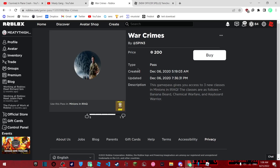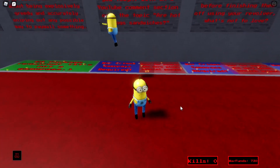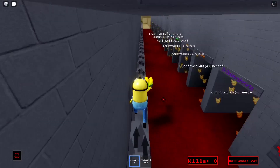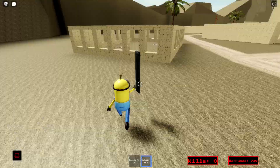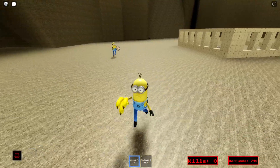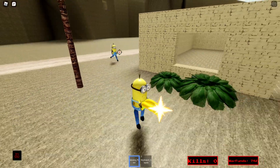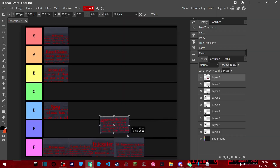Fair warning: you're gonna need the war crimes game pass for these next four classes. The next class is keyboard warrior. Down here you're getting a banana pistol — trash — a lit grenade, and a keyboard sword which is just a normal sword. This class really sucks — the pistol hardly does any damage. It's just not good. F tier.